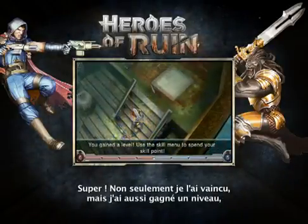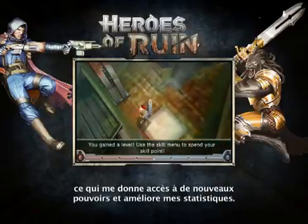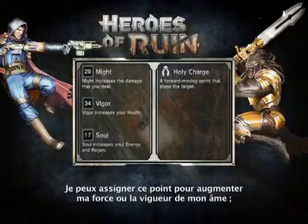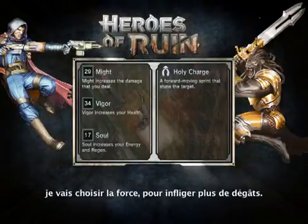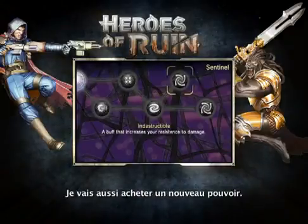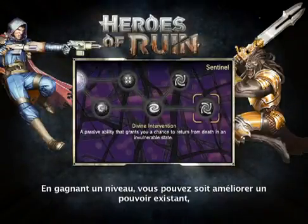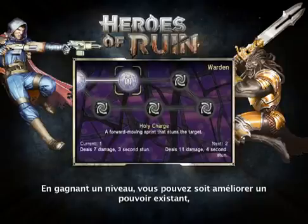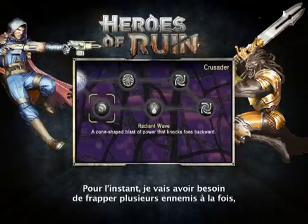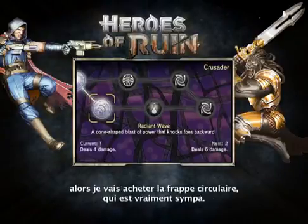Not only did I defeat him, I also leveled up, meaning I now have access to additional powers and updated stats. I can assign points that I've earned into Might or Vigorous Soul. I'm putting mine into Might because I really want to increase the damage that I'm dealing. I'm also gonna come in here and purchase an additional power. When you level up, you earn a point you can put into a power you've already earned to power it up, or you can buy an additional power. I'm probably gonna buy one to help me do some crowd control — I'm gonna get the Radiant Wave power.